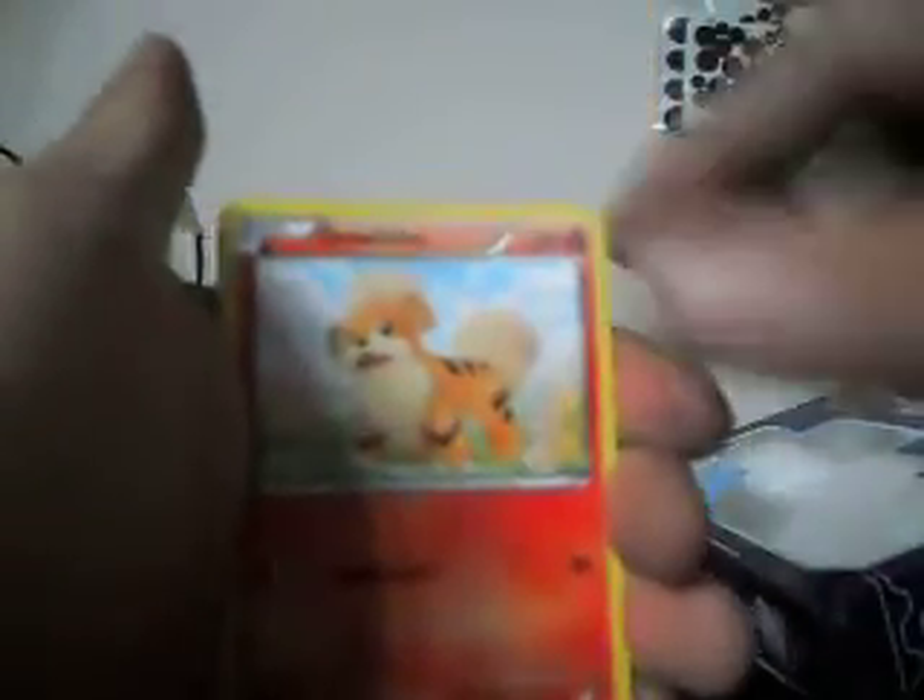Another Mewtwo pack, let's get that. Alright, you got a Vanillite, Blitzle, Foongus, Ferroseed, Ralts, EXP Share, Frillish, and Arcanine. The Reverse, we got a Wigglytuff. And a Rare, we got a Wigglytuff. Come on, last pack — give me something good. Got a Darumaka, Minccino, Growlithe, Sneasel, Pidove, Frillish, Level Ball, Starmie. And the Reverse, we got a Lapras. And our Rare, we got a Zekrom.